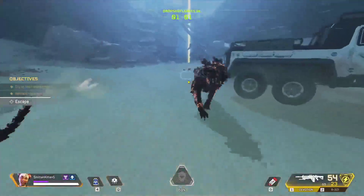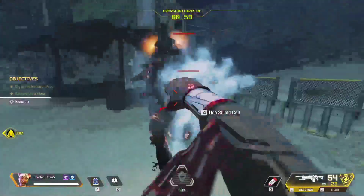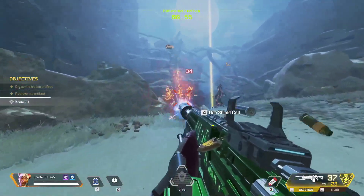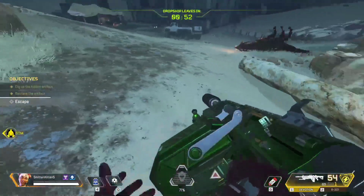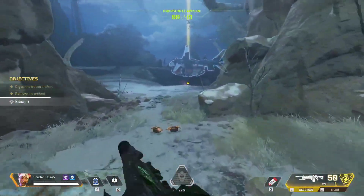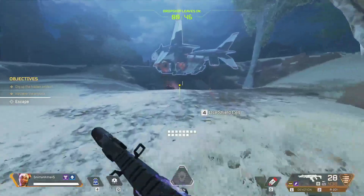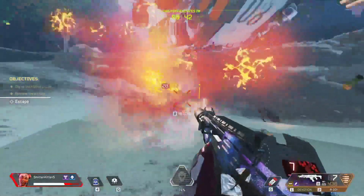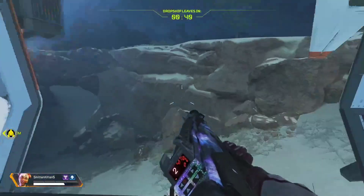I tried to get through by just punching them, because it said to use melee to get away from them. But then I realized they were doing way too much damage to me. So I thought, you know what, I'm out of here — I'm just shooting them with my Devotion and my R301, and I am leaving this place.